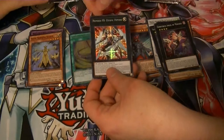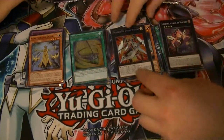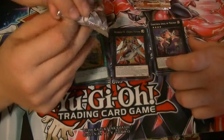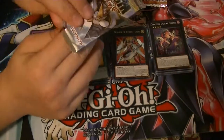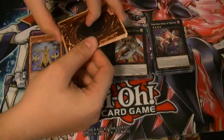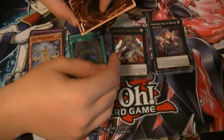One more — look, it's a misprint, there's no stars. It's always created as a rank one, but you have to use two non-Number cards of the same rank to make this card. Good luck with that. One more Legendary Dragon of White, two Legendary Dragons of Dark — that's it.